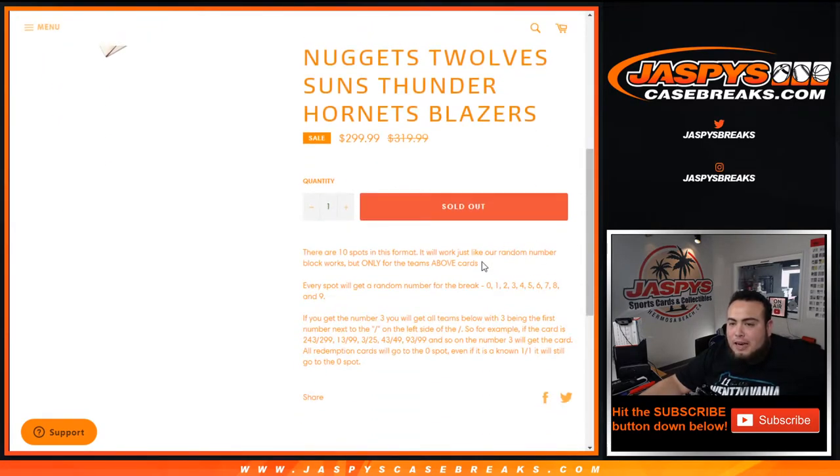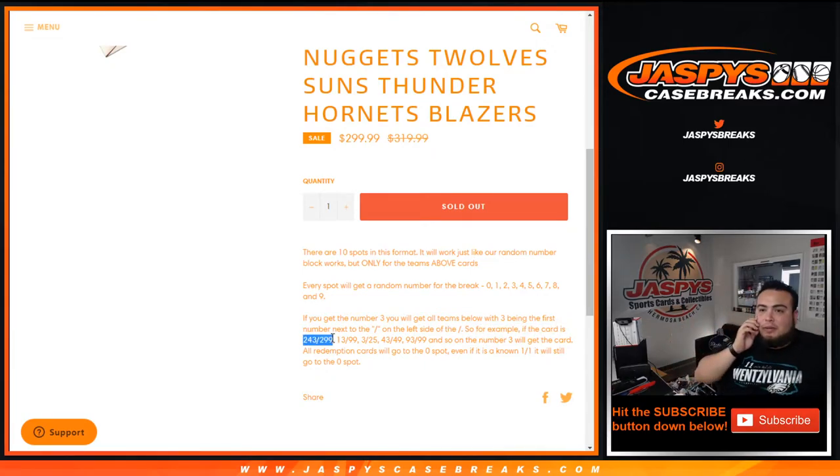The way this works: it works just like any other random number block on our break, but only for these 15 teams listed above. As an example, if you get random numbers from 0 through 9 and you get randomized number 3, you will get all hits with the 3 being the number next to the dash on the left side of the dash. So if the card is a serial numbered card out of 243 to 299 and the team is listed above, you will get that hit.